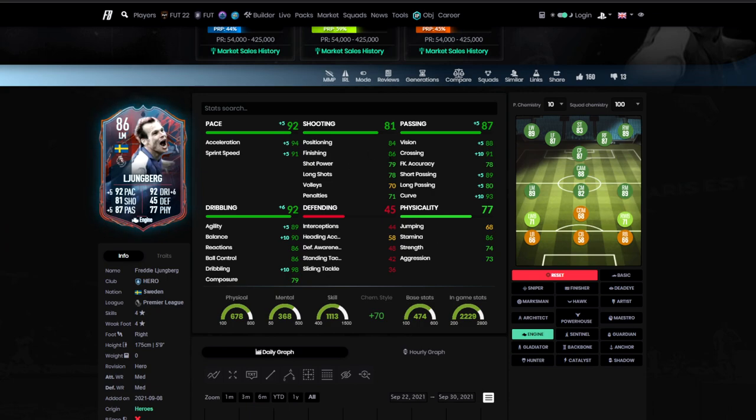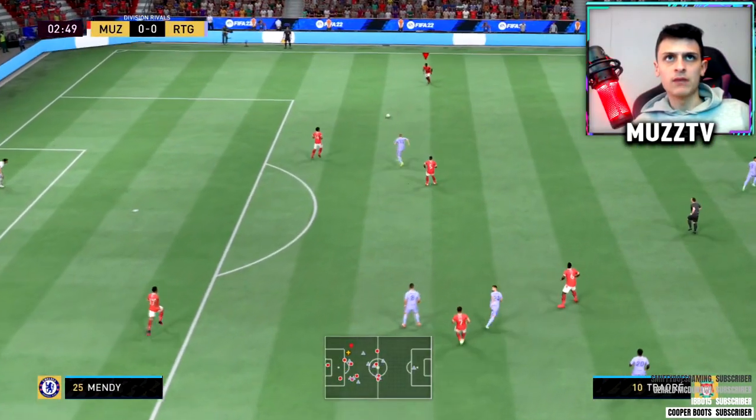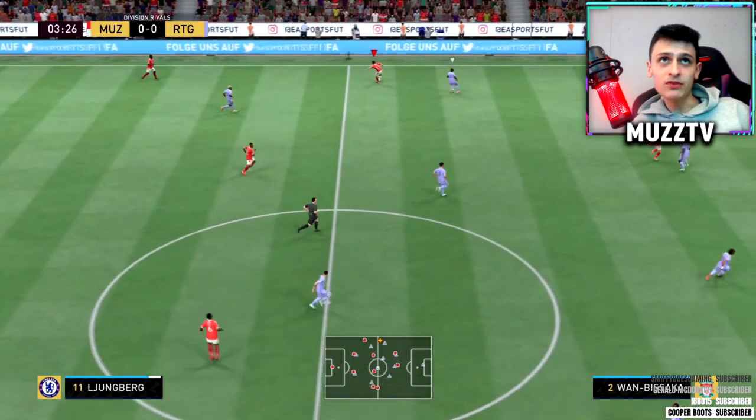We'll start him at left mid in a 4-4-2 because I'm absolutely loving the 4-4-2. I will try him at striker and at CAM as well, but I think left mid will probably be his best position. Let's get it - straight to Ljungberg.